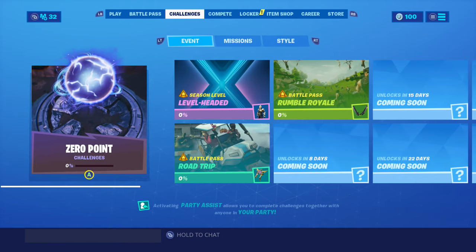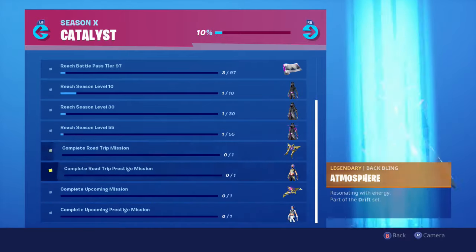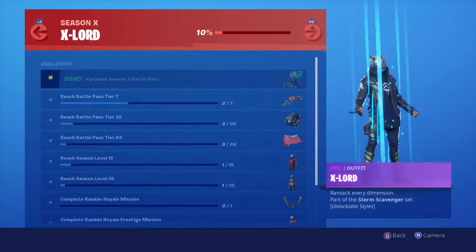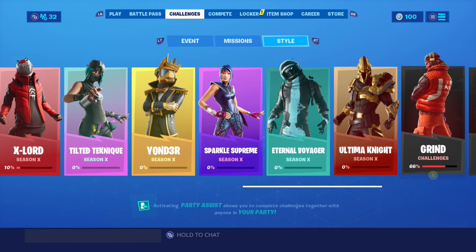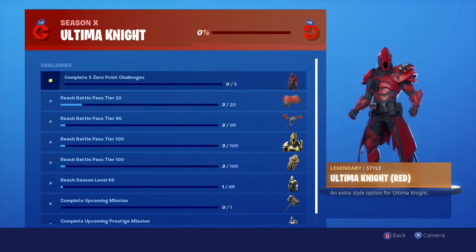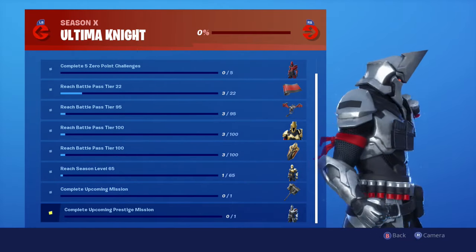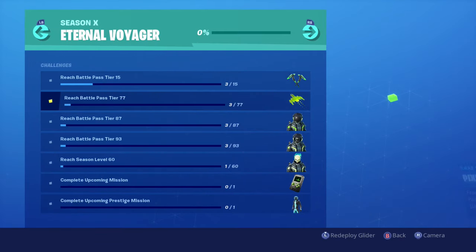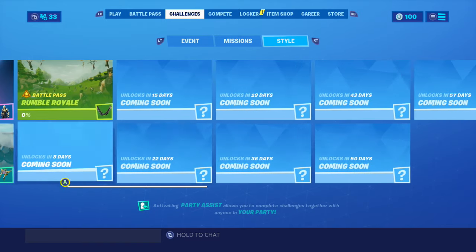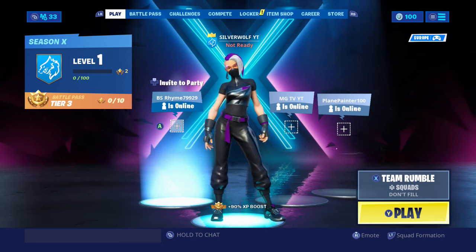We've also got some challenges here — there are some missions now. All your styles come here and it looks pretty sick. We've got another Rift Glider for the Drift skin, another Bat Bling for her. The X-Lord gets exactly the same — Bat Blings and stuff. You get a hammer with him, that's sick — he's absolutely awesome, I'm looking forward to using him. This skin is just the best. You even get like a Game Boy on back, that's sick. But yeah, that's all the Battle Pass, guys. I love you guys and I'll see you all on the next video. Bye!